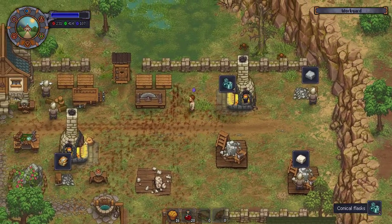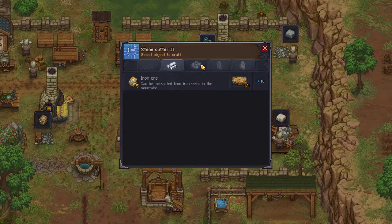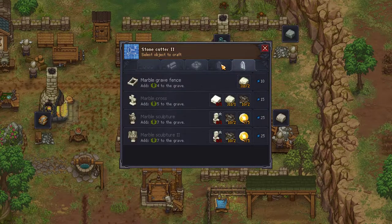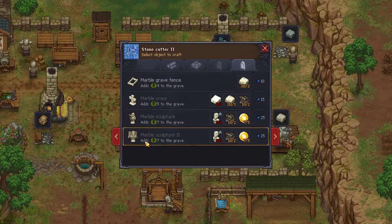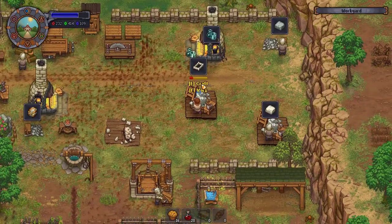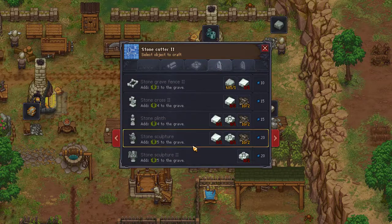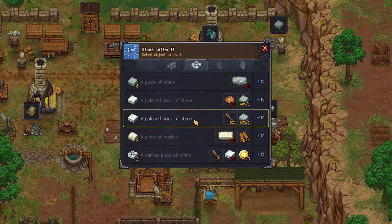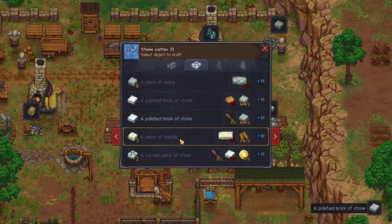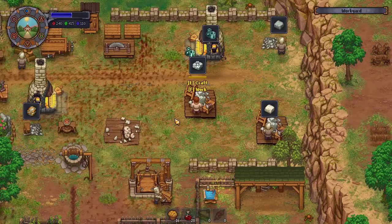I need to go put that blood and fat away - I should have done that when I was down there. We are going to want... oh, marble! I can do a marble grave fence. I can't do a marble cross yet - but we'll be able to do those before too long. Let's get the marble grave fence. What can we do with stone - can we do a plus five sculpture? It requires a carved piece of stone. I do have some of that on me - let's go ahead and do that. Carve the pieces - there we go, now it recognized it.